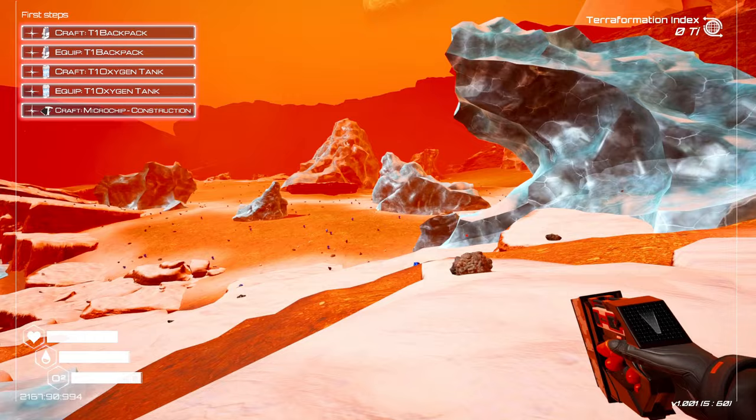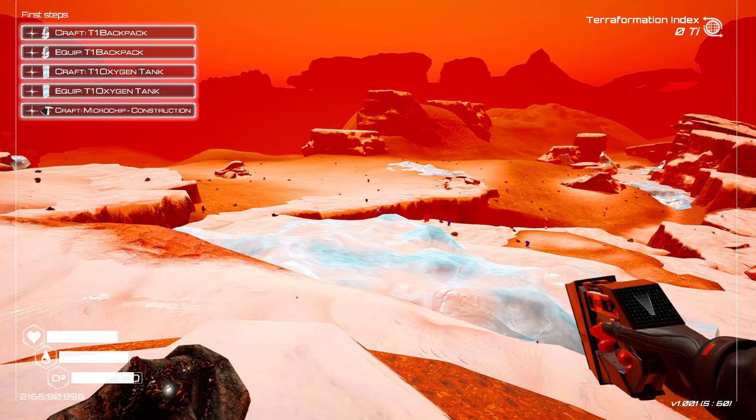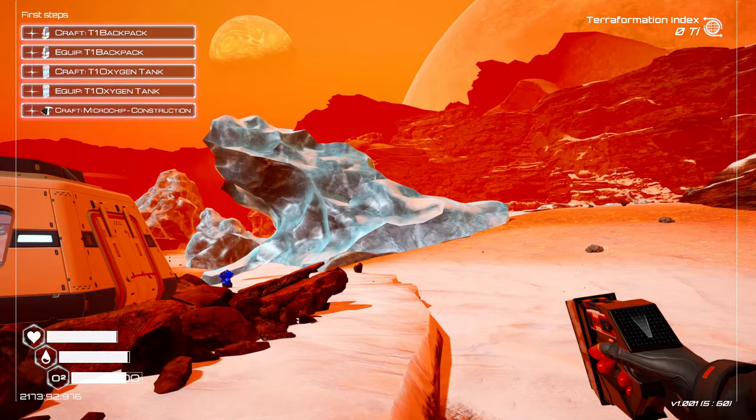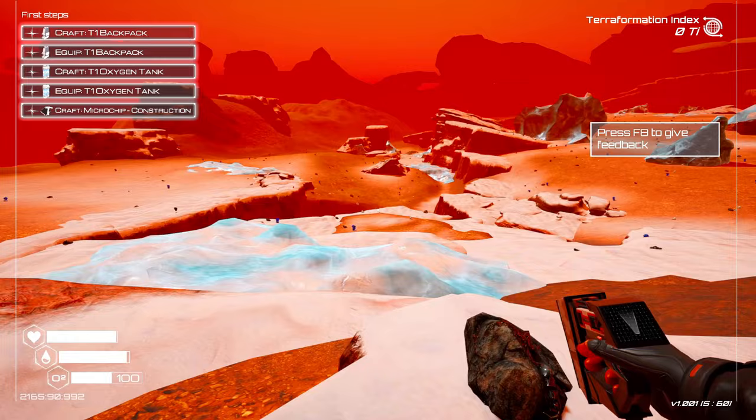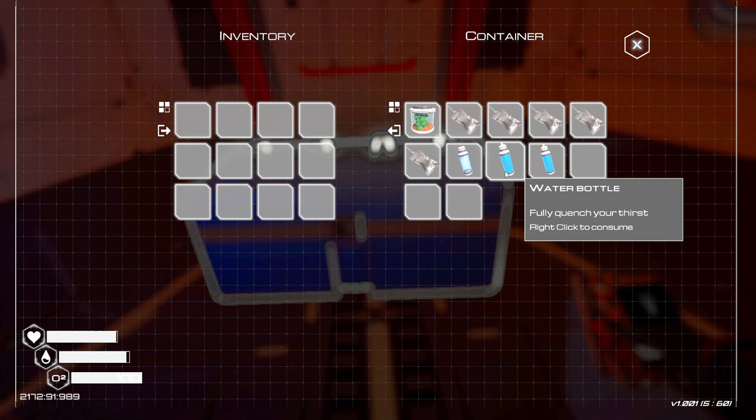Hi and welcome back to Planet Crafters. We have landed in the icy plains, so this is a new biome. We have a bunch of ice all over the place — interesting. I guess this is gonna melt down. Oh, this is gonna look great. I think this is the place that had all those waterfalls, so this could be good.